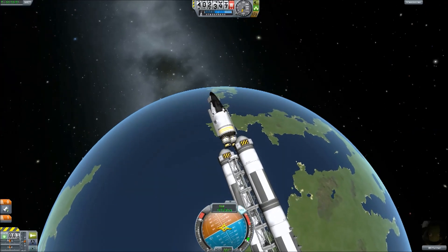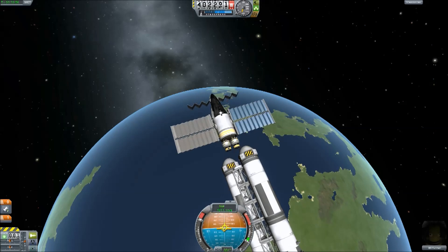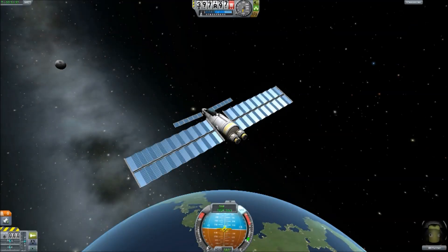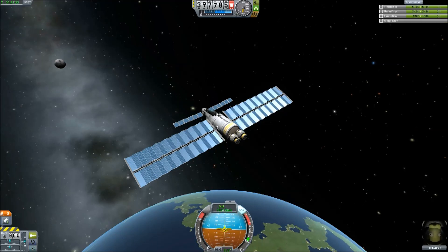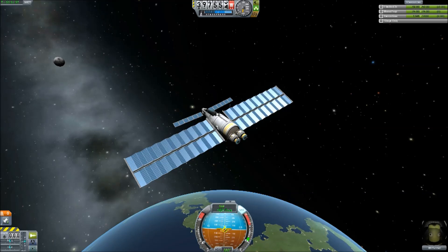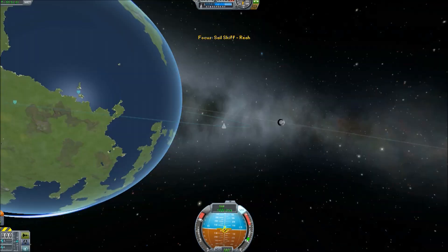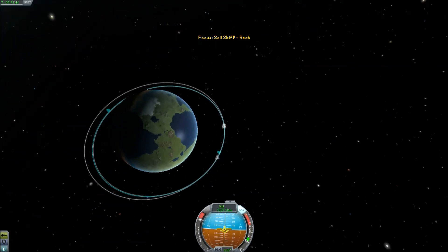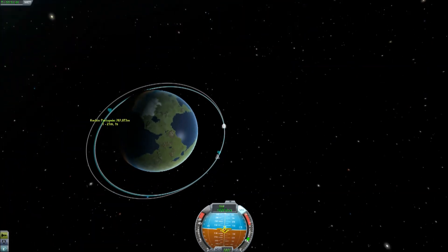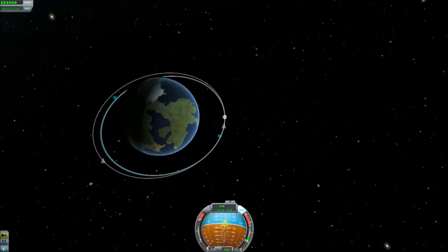So if any of you have any ideas, if any of you can crack this, please tell me how to do it — because I would really like to succeed in this, however pointless it is. So now I've deployed the sails. I've worked out from experimentation that one huge array is just not enough to power one engine, so one huge array and one more modest panel should be enough to power one ion drive at full power.